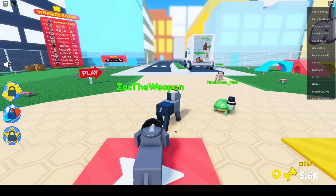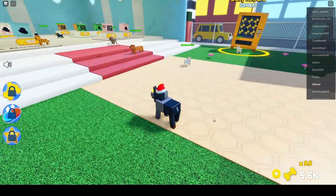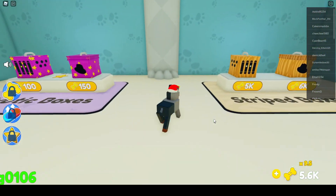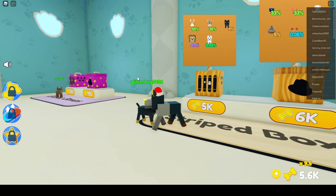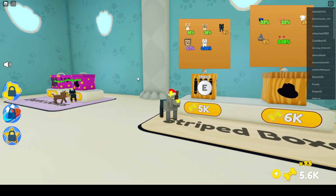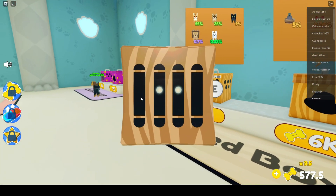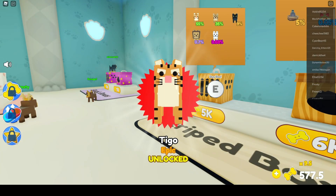I played half a match and found out what the multiplier does — 9.5 is just how much you get per treat, so instead of getting one treat you get 9.5. I'm gonna go ahead and risk it with this 5k box right here. I'll get most of my treats back from the daily reward hopefully. We got an epic tiger!